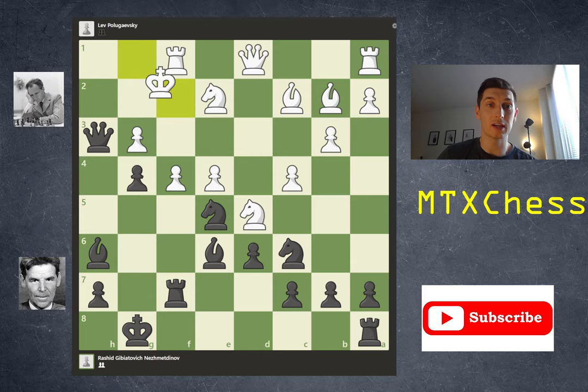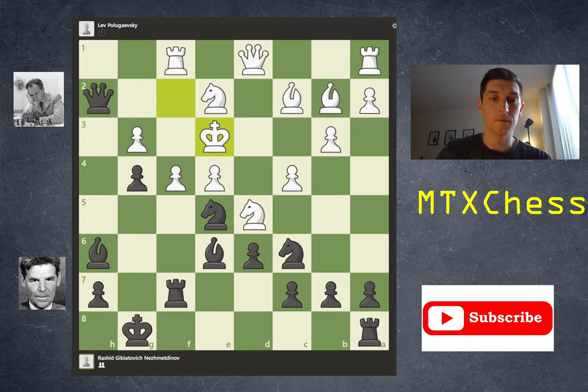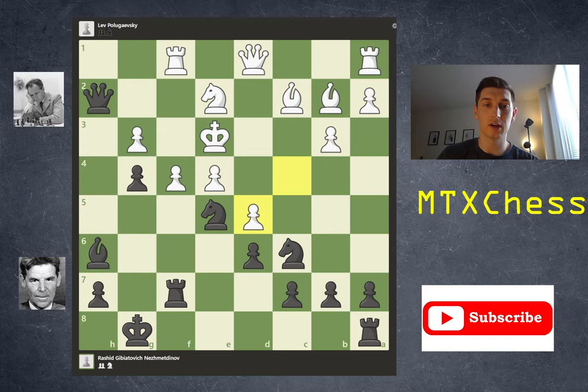It was at this point that Poligevsky just decided to get out of dodge and played king f2. Black played queen h2 check, king e3. Bishop takes d5, getting rid of that really great knight defender, c takes d5, knight b4. In this position the c-pawn is pinned so it cannot take the knight, and the queen is in a great position. So white played the natural rook h1.